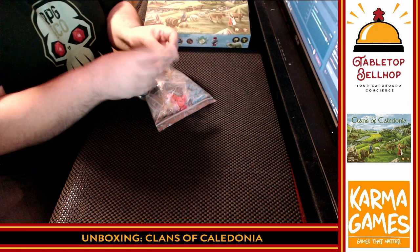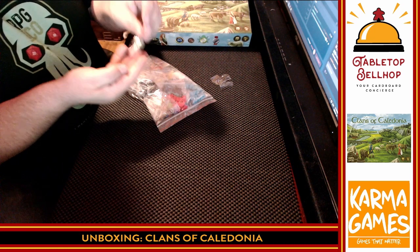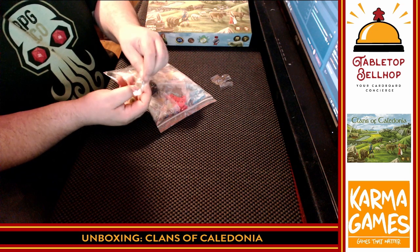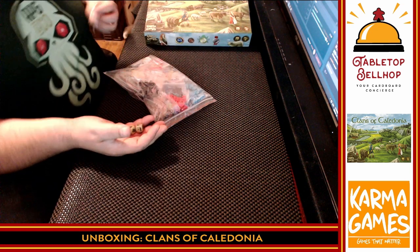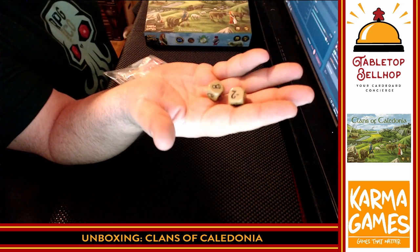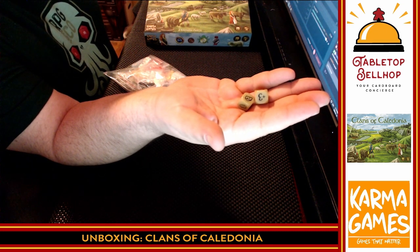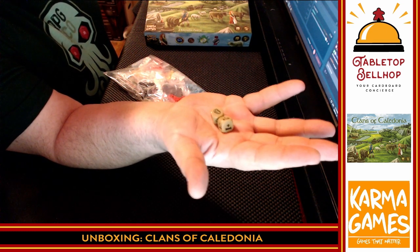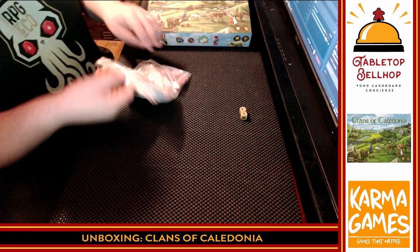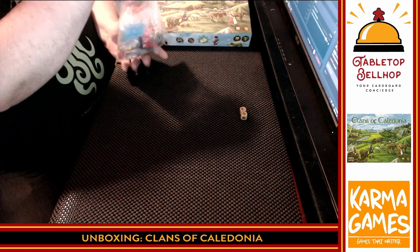Starting with the dice — they're in a small plastic baggie. Plastic dice that have resources on one side and minuses and pluses. My guess is this is your market fluctuation. You probably roll this and the price of grain goes down by two, or the price of cheese goes up by three. Nice, clear, easy to read. I have no idea if that's actually what happens, but that's what it looks like to me.